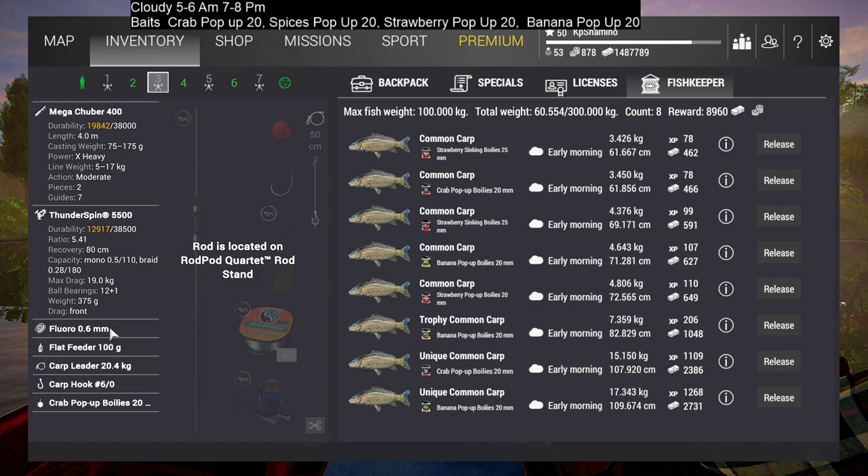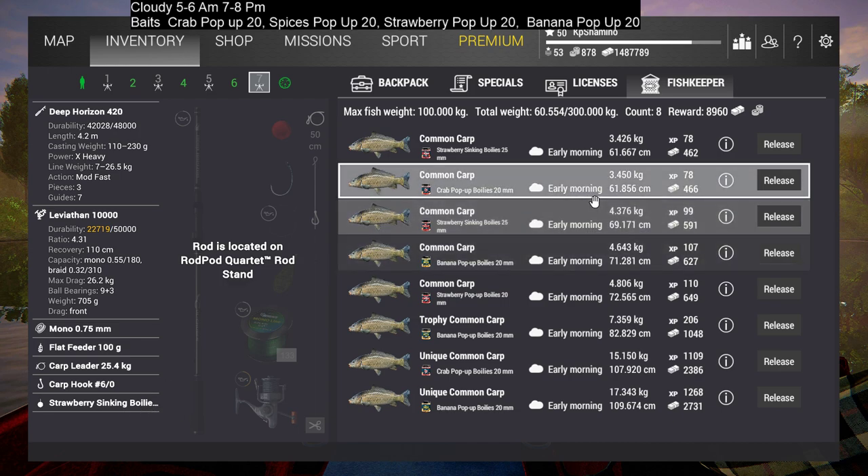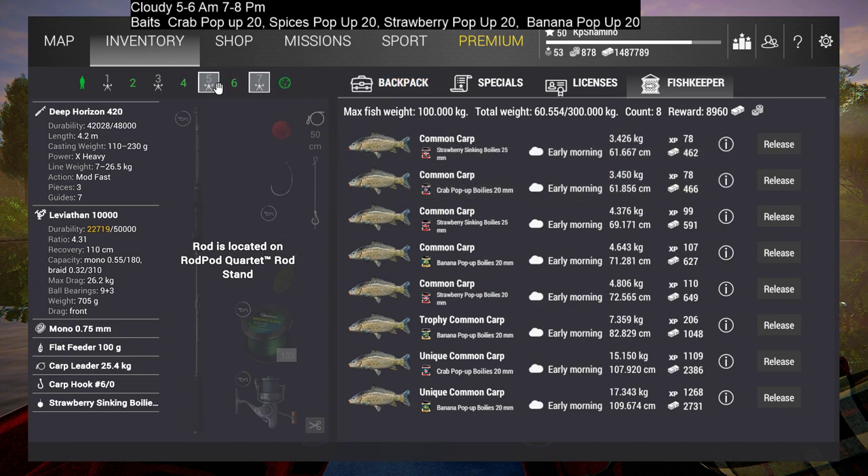The next rod is the Mega Tuber 400, Thunder Spin 5500, Floro 0.6, Flat Feeder, Carb Leader 20.4kg, Carb Hook 6.0, using Carb Pop-Up Boilies 20mm. The other rods are just copies — Mega Tuber again with Strawberry, and then Strawberry Sinking Boilies. I'm actually going to switch one to Spices because I have two Strawberry rods and Spices perform a lot better.